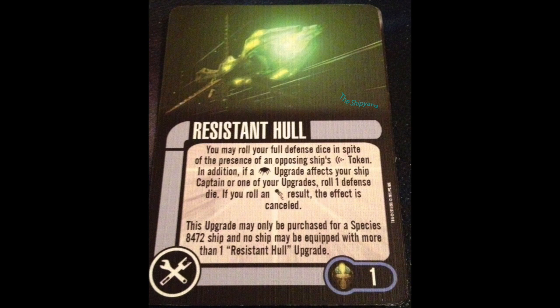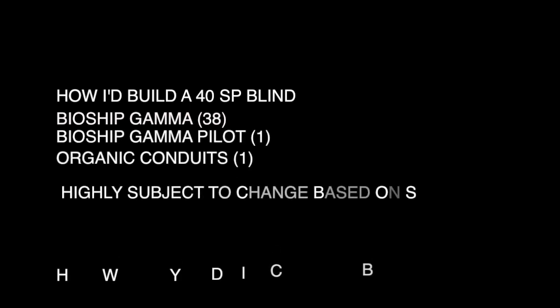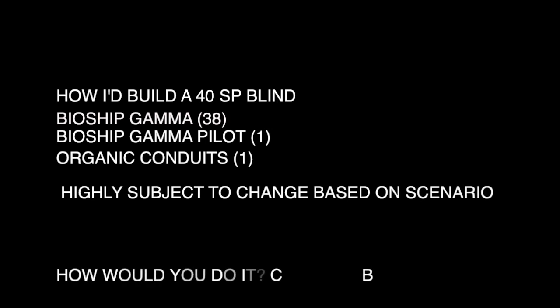I don't see a bad card in this pack, and to me that's really exciting. Overall, Bioship Omega — this is a great pack. I'm not even entirely sure how to build a blind booster from it; I think there are enough options that you can tailor this to whatever scenario you pull it for. You can pull the named ship, the captain, and Organic Conduits or Resistant Hull, or put Neuropeptides on it. You could take the generic, the captain, Neuropeptides and one of the tech. Or the generic, the captain, and both techs and leave yourself a point short. Or the generic and the weapon. You just have so many options, and that flexibility and those little point decisions are going to make the game.